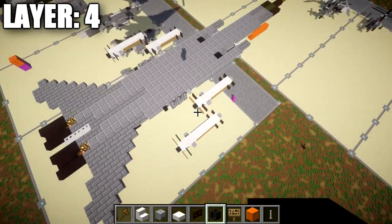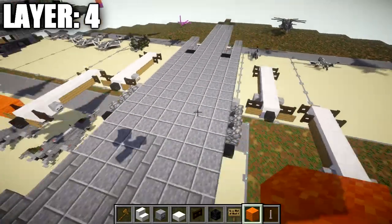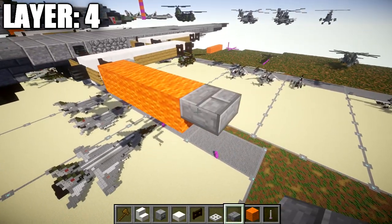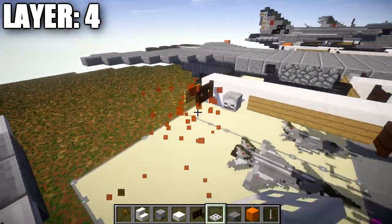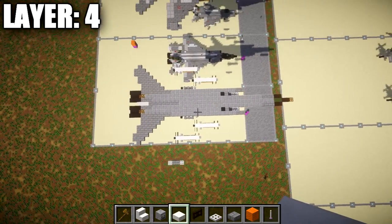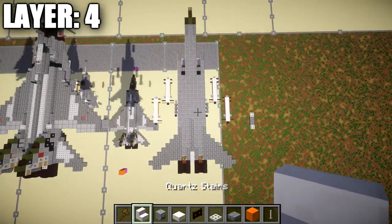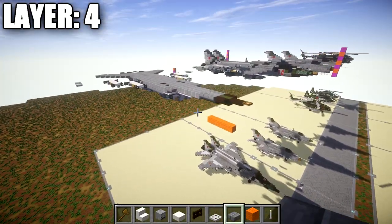For the wing tip: off the dark oak fence gate, go four blocks out to the side. Place a stone brick slab, a second slab toward the back, and iron trapdoors on both ends of those two stone brick slabs. You can now delete any placeholder blocks. Copy the right side over to the left side and you'll have both wings with missiles complete. That wraps up layer four — let's move on to layer five.